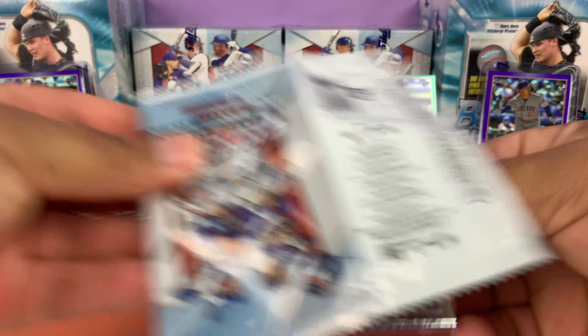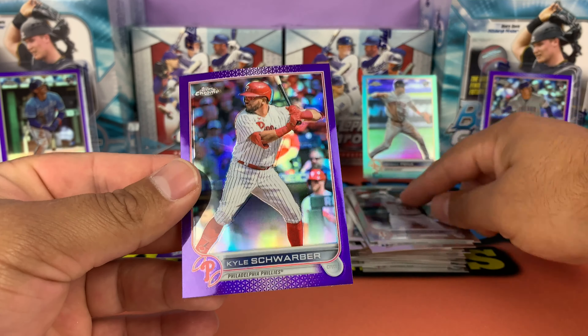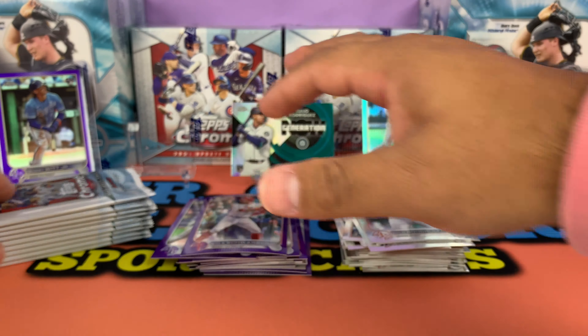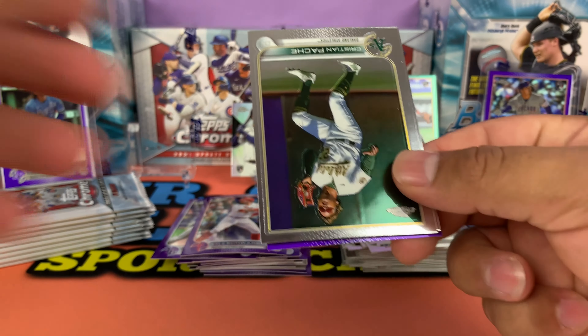I would say that first mega box was a pretty good box. Let's go ahead and take out these packs. There's a lot of trash down here. Bam — so here we go: Topps Chrome mega box Update Series number two. We got a Craig Kimbrel, Estrada, Goodrum, and a refractor Kyle Schwarber.